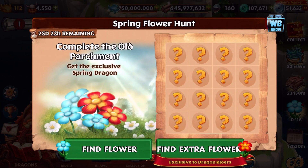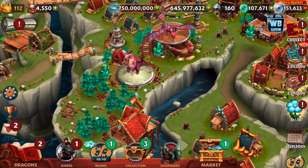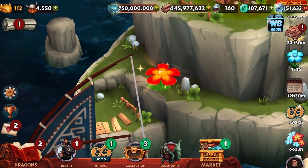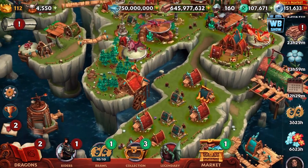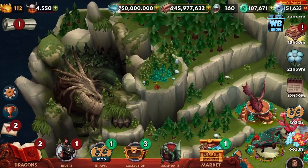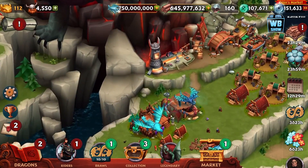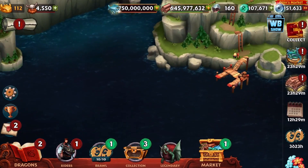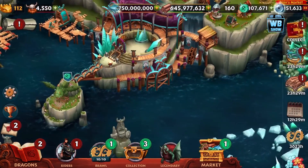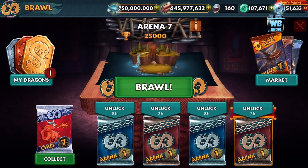The Spring Flower Hunt to get this exclusive Spring Dragon is now available, and surprisingly I already have this Spring Dragon. You have to find the flowers — find another flower — you have to go around town looking for flowers, and some of them can be hidden in places where you probably can't see. You have to hit that find button because right now you can't find any more flowers.